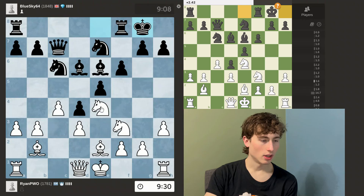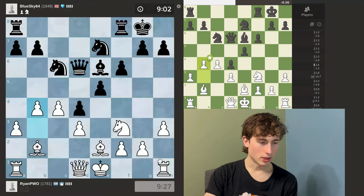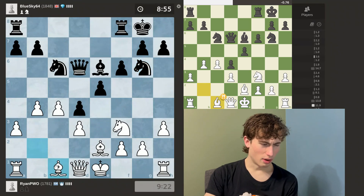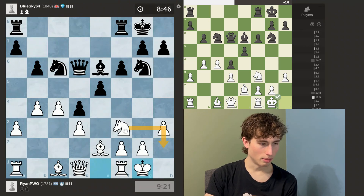So my opponent has castled. I'm going to take this bishop, push this pawn, and then probably castle kingside now. I still have to be kind of careful, but the position looks kind of equal. I also might have to reroute my bishop because it's not really doing that much there. Now it stops his knight from coming here, and then I'll castle on my next move and maybe reroute my knight as well.